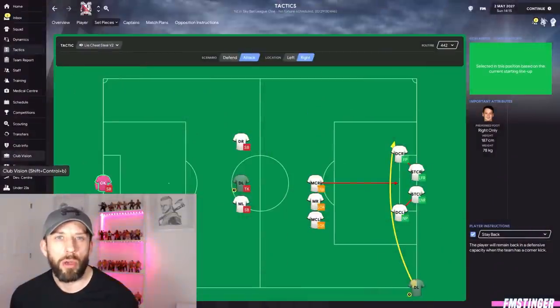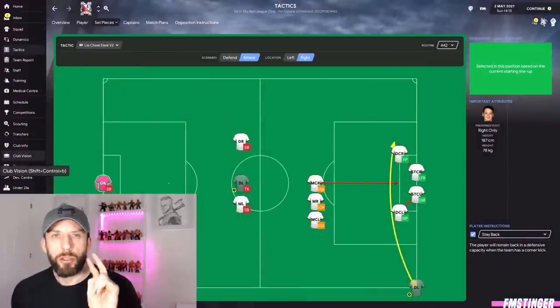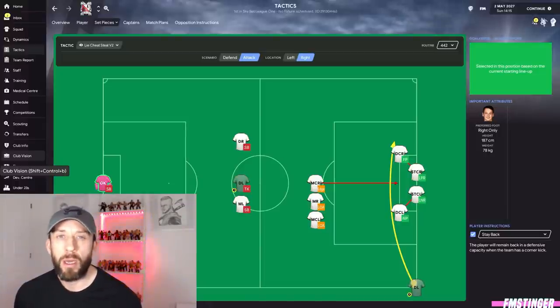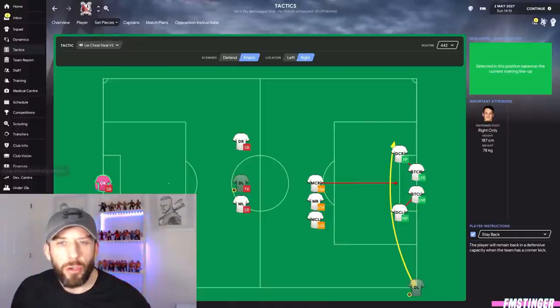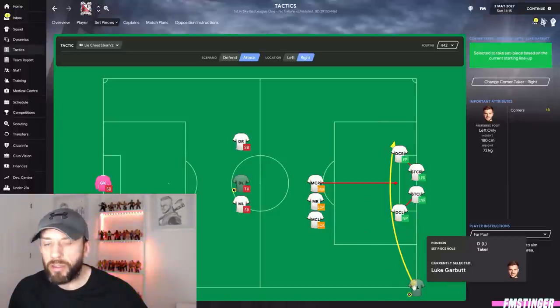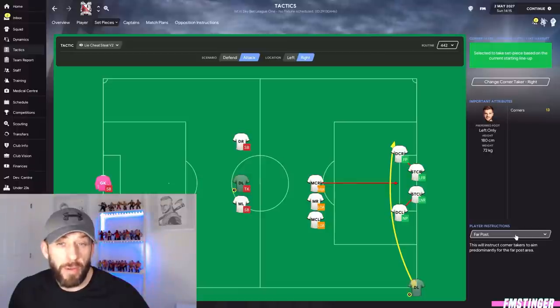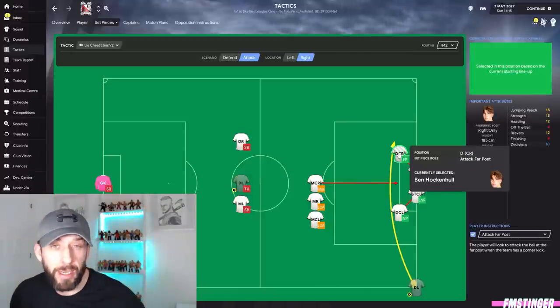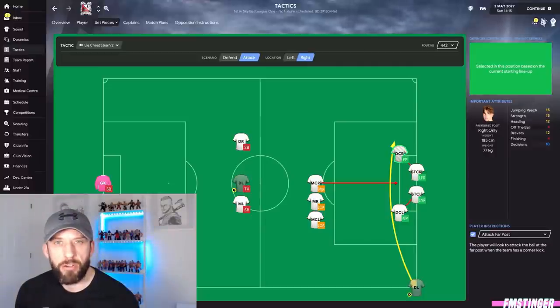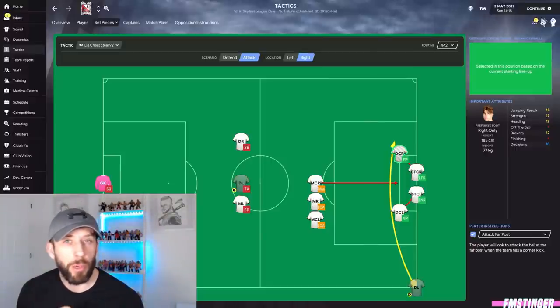Let's get into the actual corner setup bringing all these goals. Two setups — one from the left, one from the right, both slightly different to keep the opposition guessing. Right-hand side first: we've got our left footer taking it, so it's going to in-swing into the far post area. Clicking on the taker, player instructions show aiming for the far post. At the far post we've got our prime targeted player — the cream of the crop for this role. He's the main target.